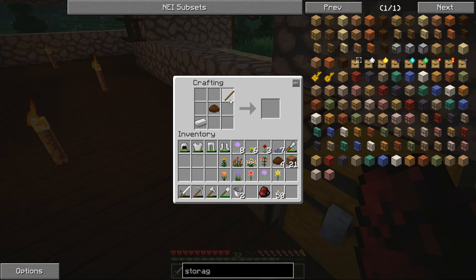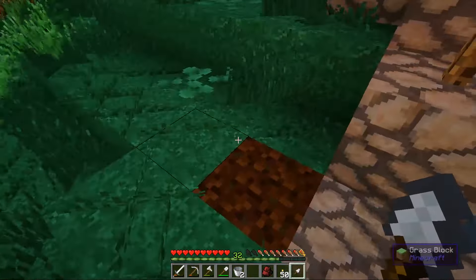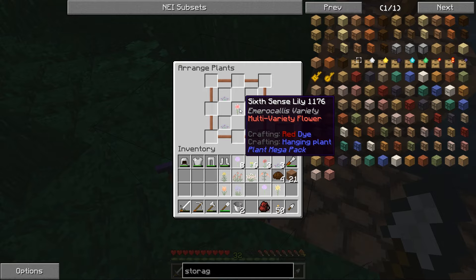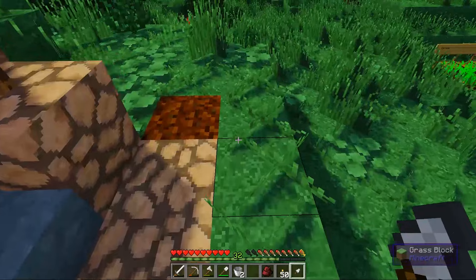You right-click with the garden trowel and you get this little grid — when you highlight a square it shows you what you can put there. Let's put a violet around the outside and in the middle a sixth sense lily. Look at that — it's like one little garden inside a garden! I love it.